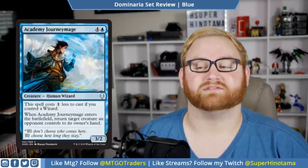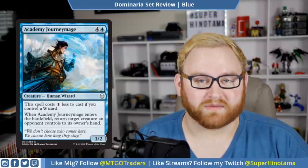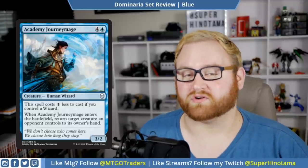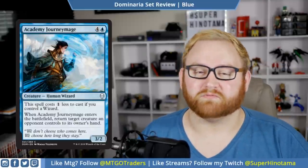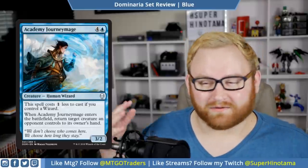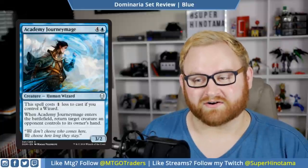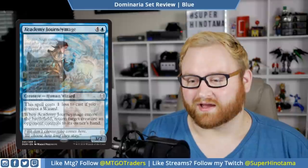This spell costs one mana less to cast if you control a wizard. When Academy Journeymage enters the battlefield, return target creature an opponent controls to its owner's hand. So it's a five-mana 3/2 that can become a four-mana 3/2 and bounce something on your opponent's side of the field. It's a common so you'll see it quite a bit. If you get into the wizard archetype in draft and sealed, this card might actually be a good top-end to bounce a big bomb or token. Besides that, we probably won't see this outside of draft and sealed.